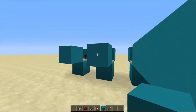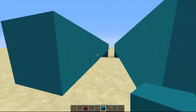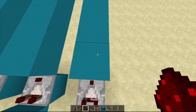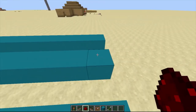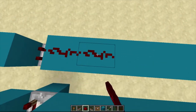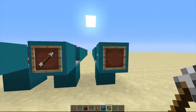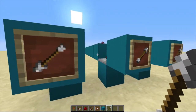I'll just speed up the video. When we finish putting all those blocks, all you need is to put the redstone and all the rest. Then put your items in the item frame and set your own password.